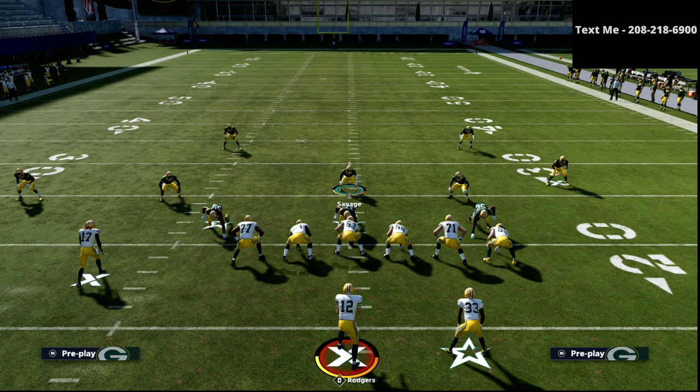If you want to get my entire nickel 3-3-5 wide defensive guide, you can get that in the description of this video for just $15. It will literally walk you through step by step how to build the best defense in Madden 21 and defend pretty much every major formation — bunch tight end, bunch, trips tight end, spread, strong close, and all of that. Thanks for watching this video and if you have any questions, feel free to text me — my cell phone number is 208-218-6900.